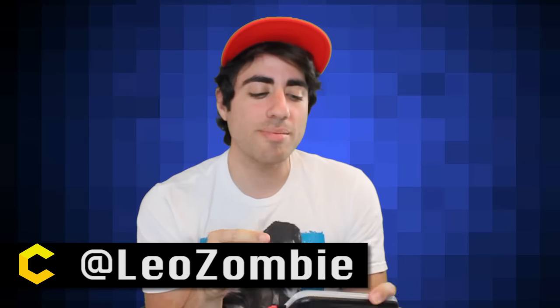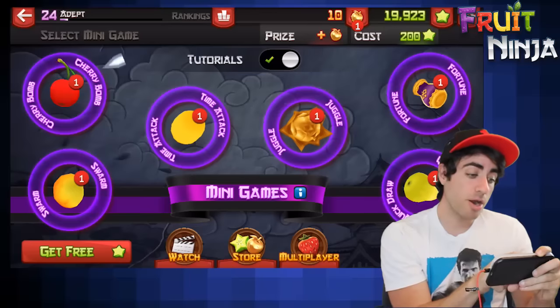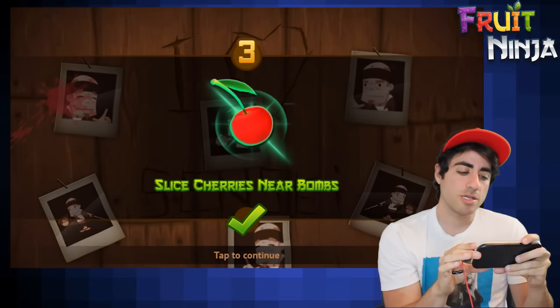Hey everybody, welcome to Touchables, the show where we give tips and tricks on mobile gaming. It's your boy Leo Zombie, and today we're gonna be playing Fruit Ninja — specifically the minigames on Fruit Ninja. This game has so much diversity; there are so many different ways to play it, and even within the minigames there are so many different ways to play. Let's see what they're all about — let's cut to the action!